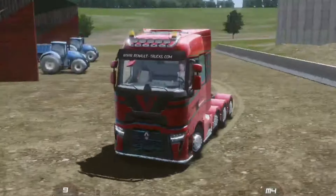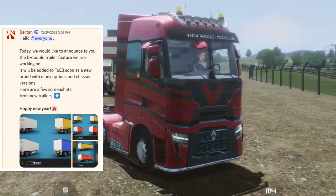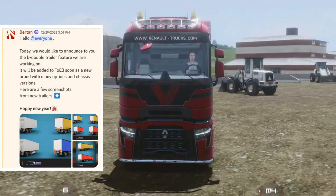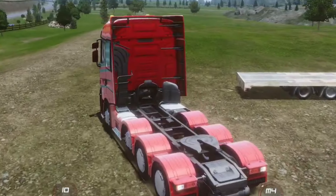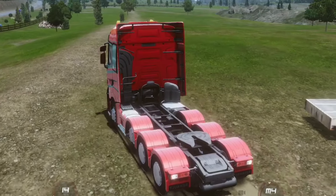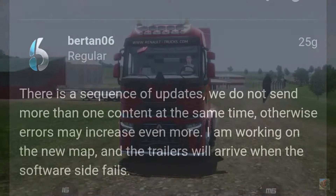As you all know, the B-double trailers were announced together with the Gotthard Pass map. Players were expecting them to be released together with this map, but unfortunately they weren't. Developers shared their reasons for that, saying multiple features cannot be released at the same time in one update as they will only add more errors to the game. So they will be released in separate updates.